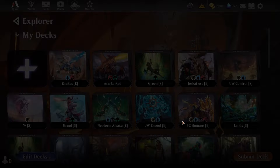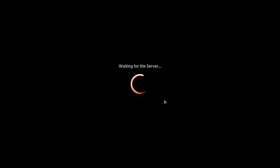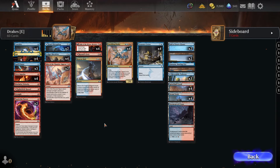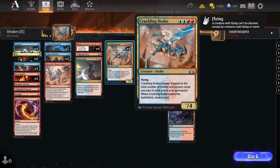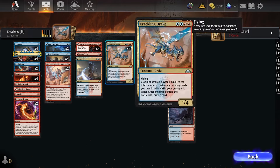The deck I'll be playing today is Drakes — it's got a bit of equity right now, feels like a really good position. The list has a couple of niche pieces. We have four copies of Crackling Drake as our secondary threat, and Ledger Shredder obviously benefits from playing a load of cheap spells — really good at getting big and online.